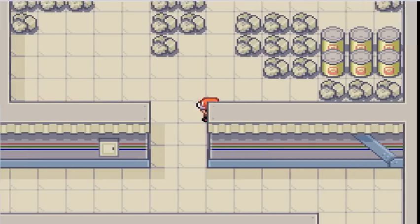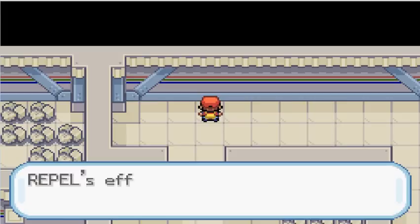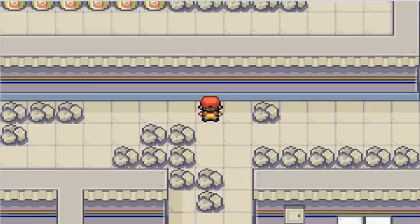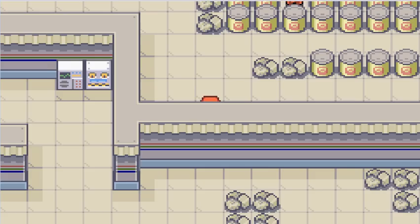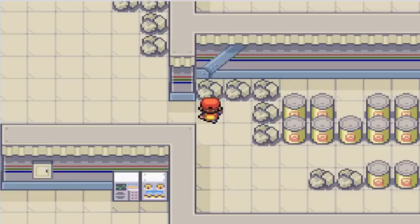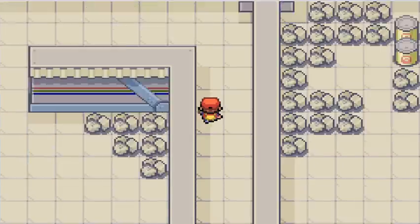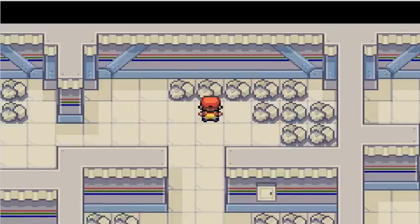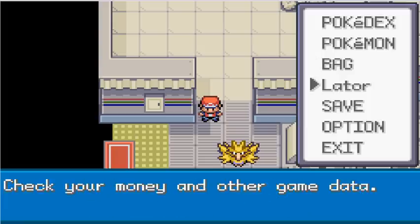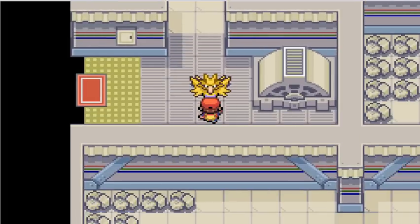You can also find a bunch of other Electric types here, including Electabuzz, I think. There's also Magnemite. I always skip the entrance because I go straight for the Legendary and miss out on items here. I run through Repel so fast because I'm always taking wrong turns. This is the easiest of the dungeons in my opinion, because you just run through a straight line and there's the Legendary Pokemon. I'm going to save now, and then fight.